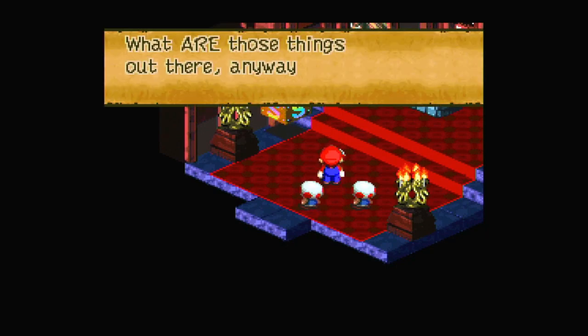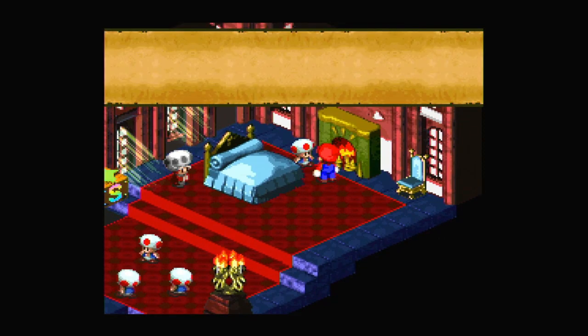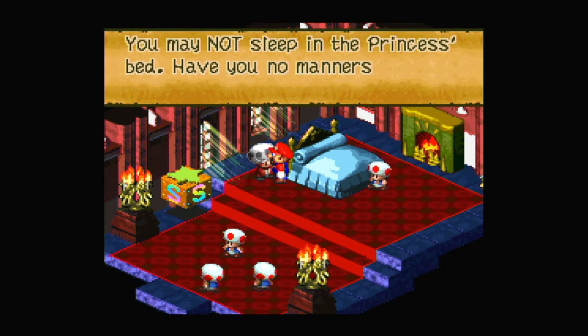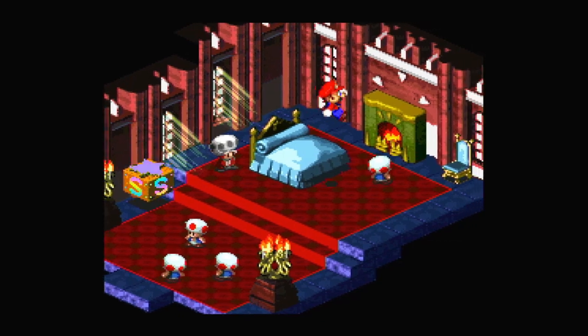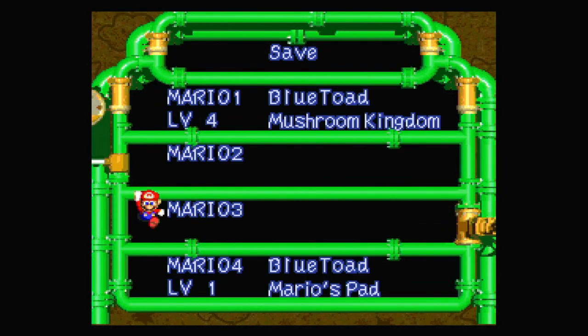The Chancellor is still in the throne room — what are those things out there anyway? I'm scared. But also this grey toad here will heal us. You may not sleep in the princess's bed — have you no manners? And he heals us just like that. If we're not staying in the princess's bed, we get healed. Amazing. Let's go ahead and save again since we're level 5 now.